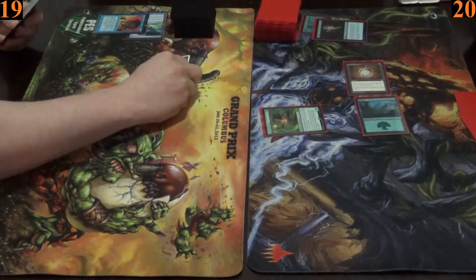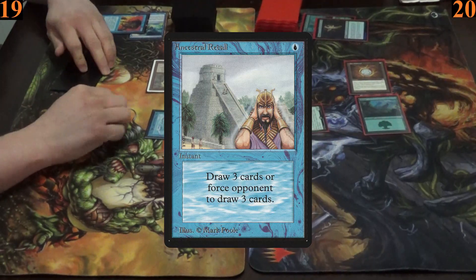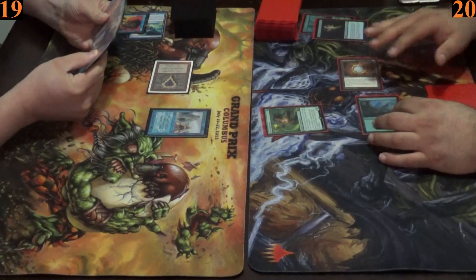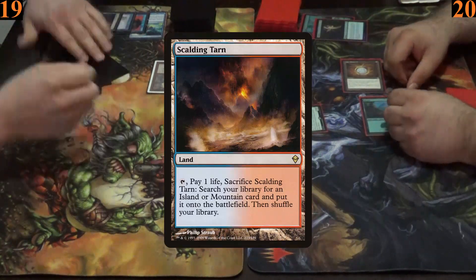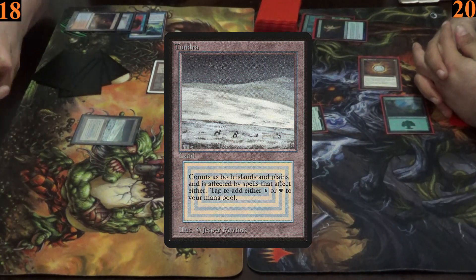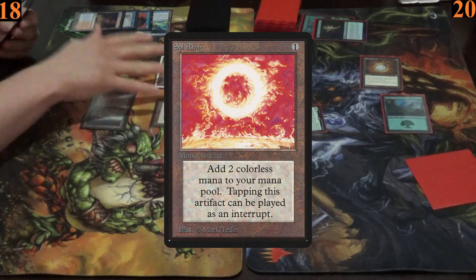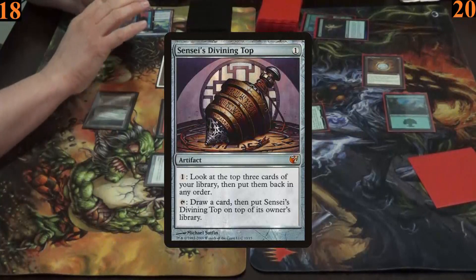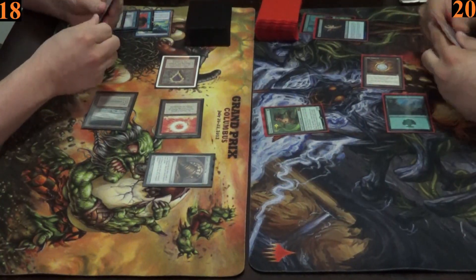Ryan starts his turn by casting Mox Sapphire into a turn-one Ancestral Recall to draw three new cards. Next he plays and cracks Scalding Tarn, paying one life to fetch a Tundra from his deck into play. Next he casts Sol Ring.